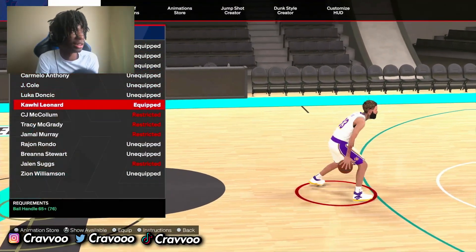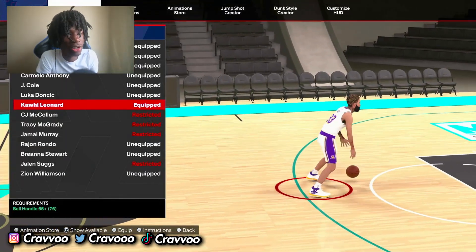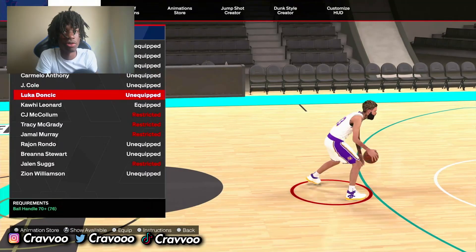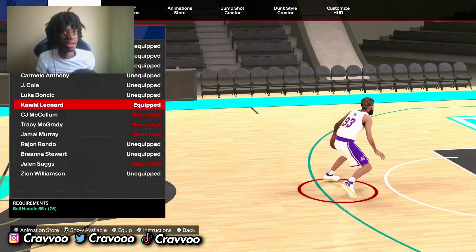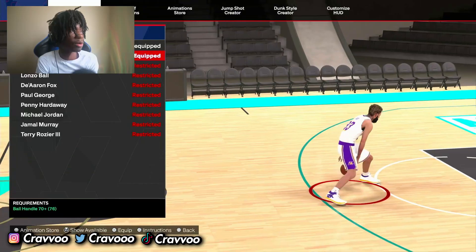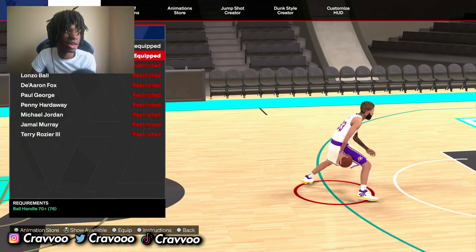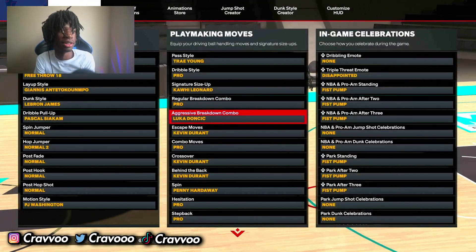Sinatra size up - Kawhi Leonard. There's a lot of cool ones but out of all these I really mess with Kawhi. Luke is cool but I usually do a lot of escapes and stuff like that, so I don't really do size ups that often. But yeah, I use Kawhi Leonard Sinatra size up. Regular breakdown combo - I use pro. All you need is a 70 ball handle to get it. It's a pretty good regular breakdown combo, especially when you're comboing up and you wanna add rhythm dribble.